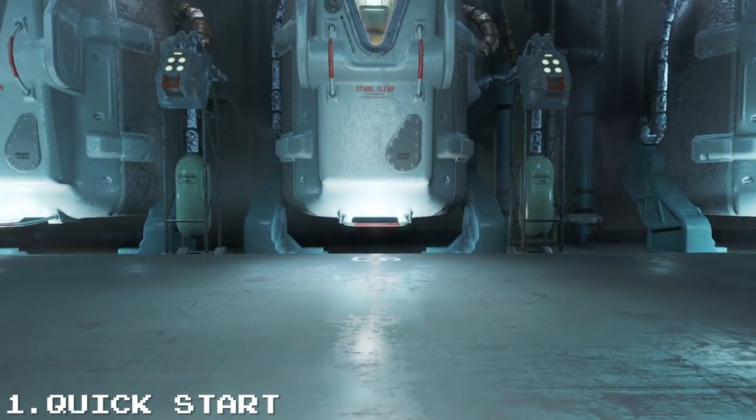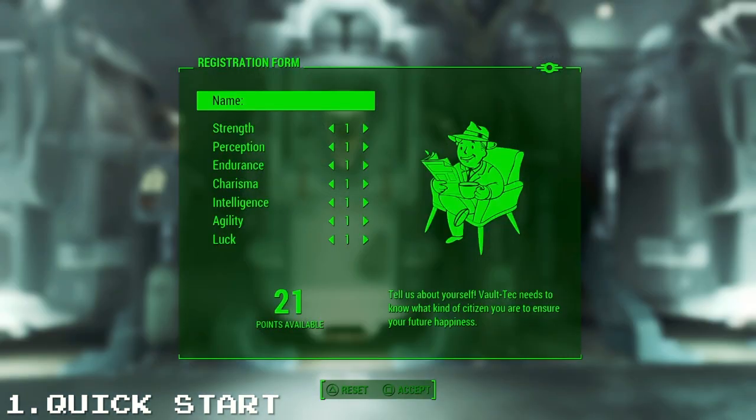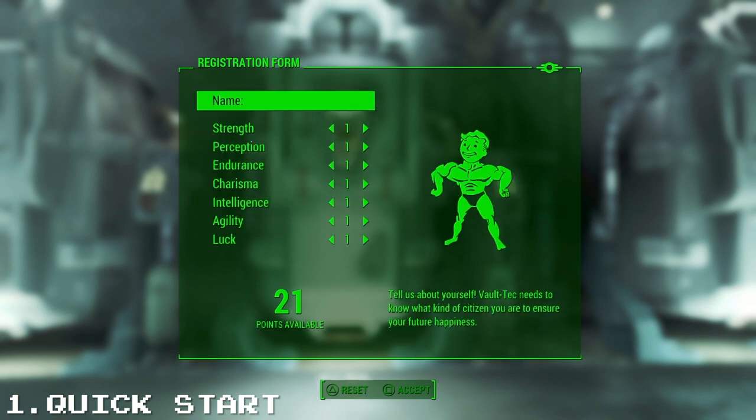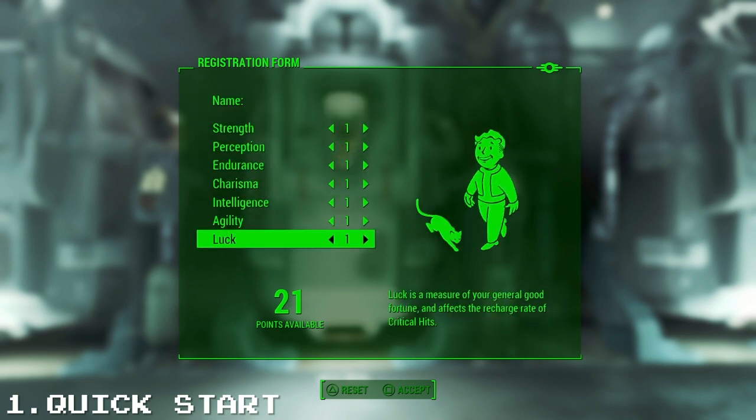So Quick Start basically — this skips your game like when you start up a new game, it just skips you straight to the vault.